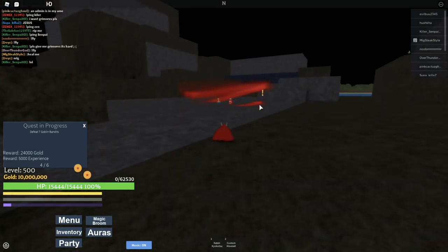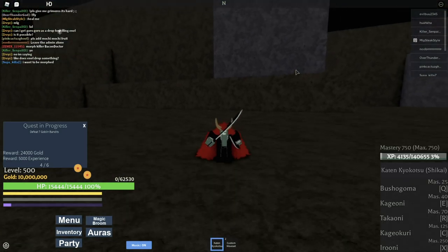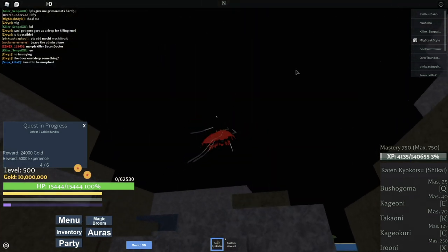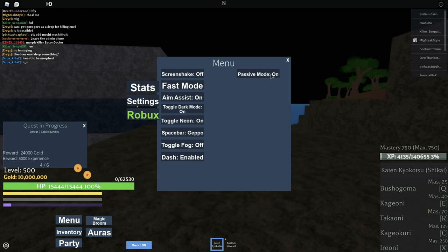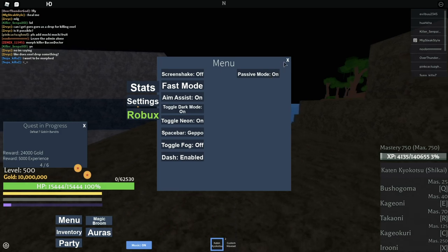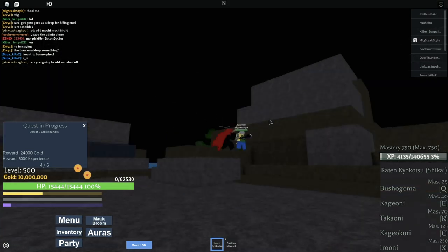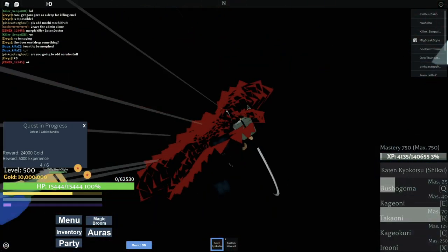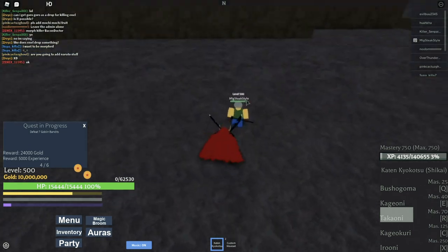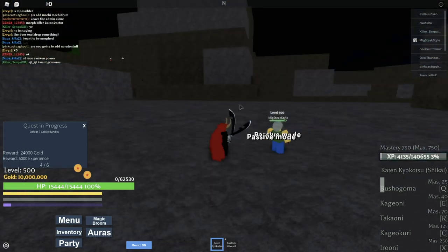Passive mode was also added. Whenever you don't want to fight and you don't want other players to be able to hurt you, go to the menu, then settings, and activate passive mode - that easy. I have it activated right now. Let me try to attack the admins and see if I can do any damage while on passive mode.